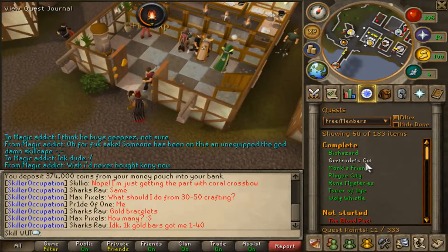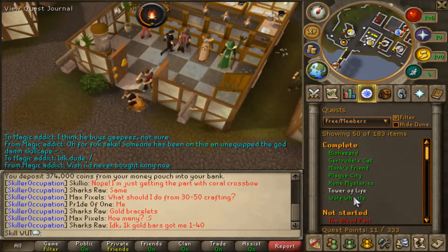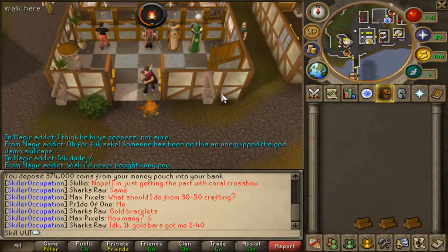I have done Biohazard, Gertrude's Cat, Monk's Friend, Plague City, Rune Mysteries, Tower of Life, and Wolf Whistle for my Ardy Cloak 1, and I managed to kill a level 25 Unicorn.